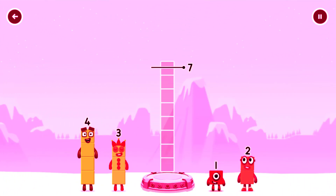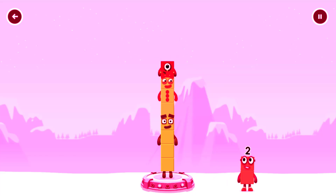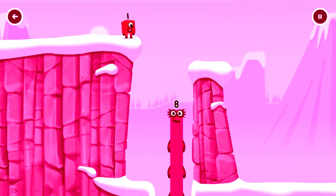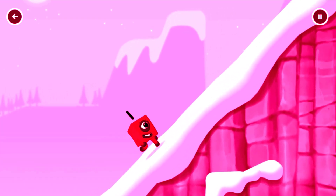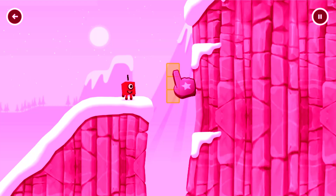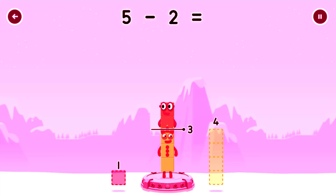Add number blocks to make eight. Four, three, two, one, two — solved it! Four plus three plus one equals eight. One, two, one — solved it! Five minus two equals three!